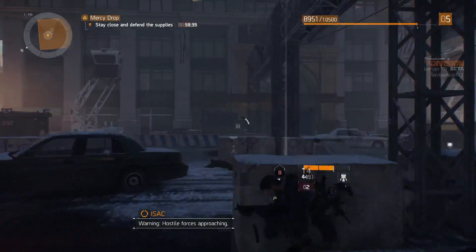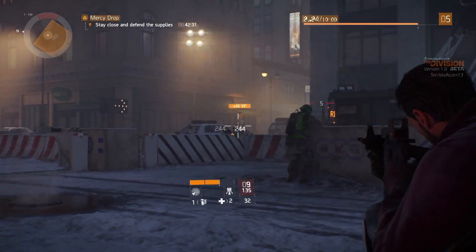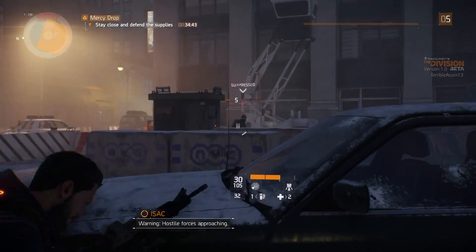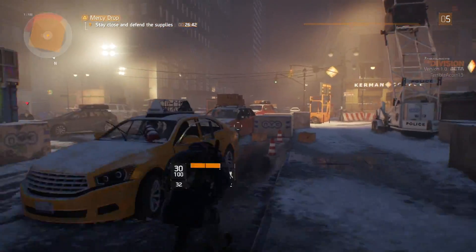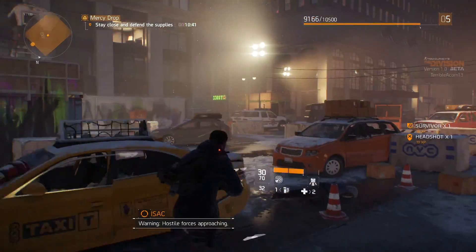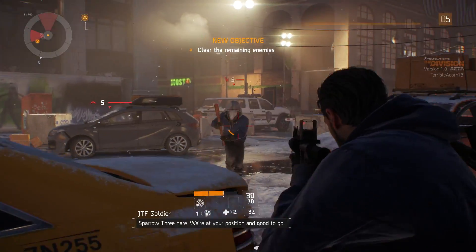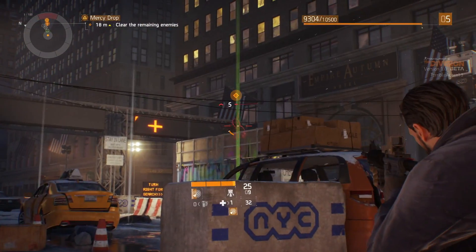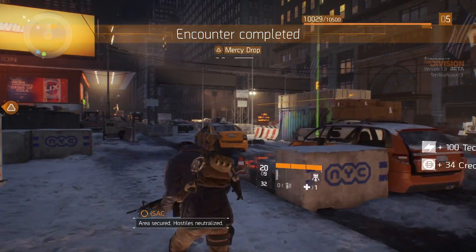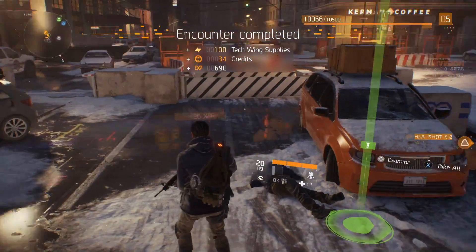Now obviously this is all low level stuff at the moment. The enemies are only level five, quite easy to take out, so I imagine this is going to get more difficult as it goes. Just taking out the guys here, continuing to go, the last wave coming in. The timer's run out but because there are still enemies here, the objective updates to eliminate the last enemy. Now that that's all done, I get the mercy drop complete and I get tech wing supplies. So that's the three types of supplies you'll be needing to upgrade the three wings of your base.